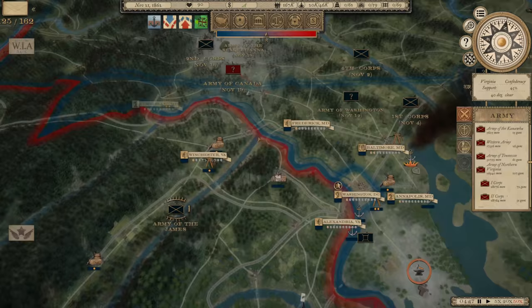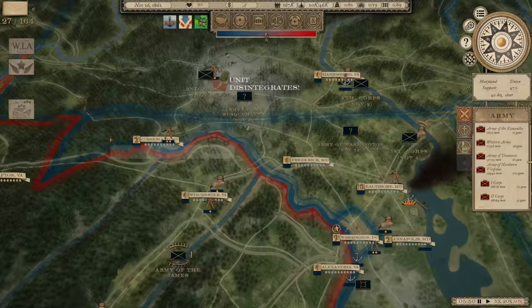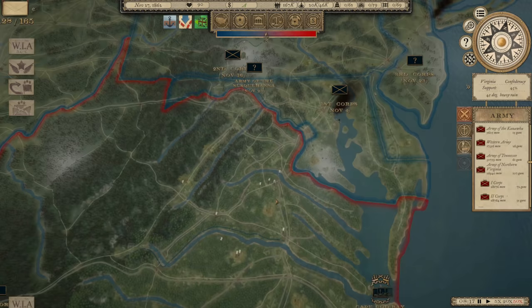British intervention dropped to 82% — I'm not entirely sure how British intervention drops when they're already intervening. The Army of Canada disintegrates — that's bad. The Union Army of the Tennessee is going to attack Nashville. We're going to have a slight edge in numbers. We'll save that battle for the next episode. Let me know your thoughts in the comments below, and we will be back very soon. Thanks for watching.